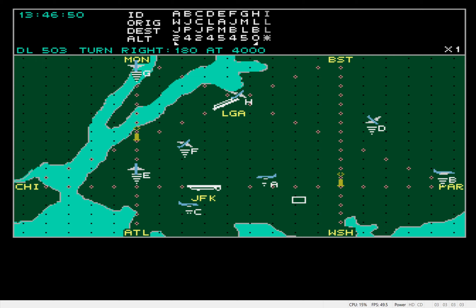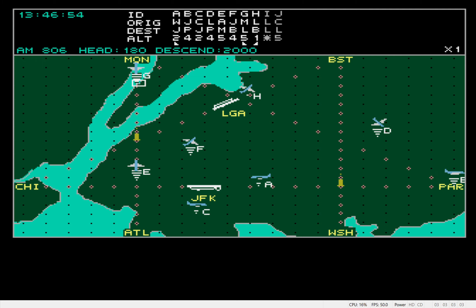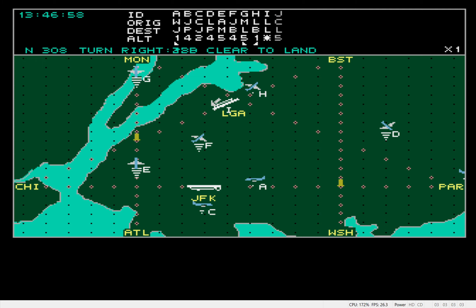American 0-0-0, turn left to 2-7-0, cleared for landing. Roger. Delta 5-0-3, turn right to 1-8-0 at 4,000 feet. Roger.